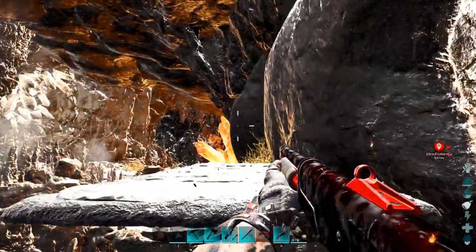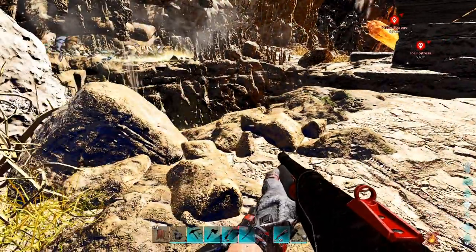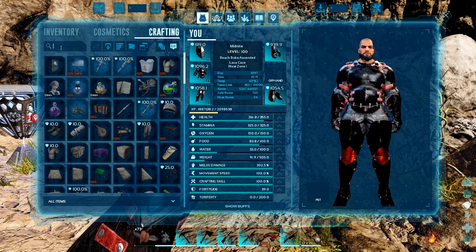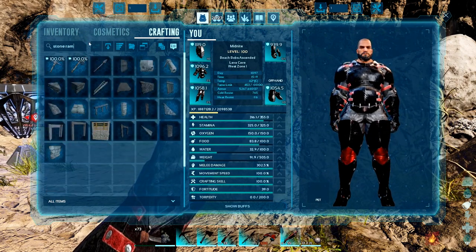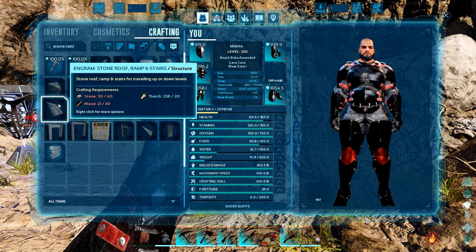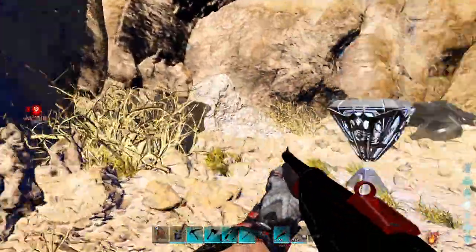Can we not get back up here? Yeah, I'm gonna have to make a ramp. Let's see, can I even make a ramp? I don't have enough wood or stone on me.